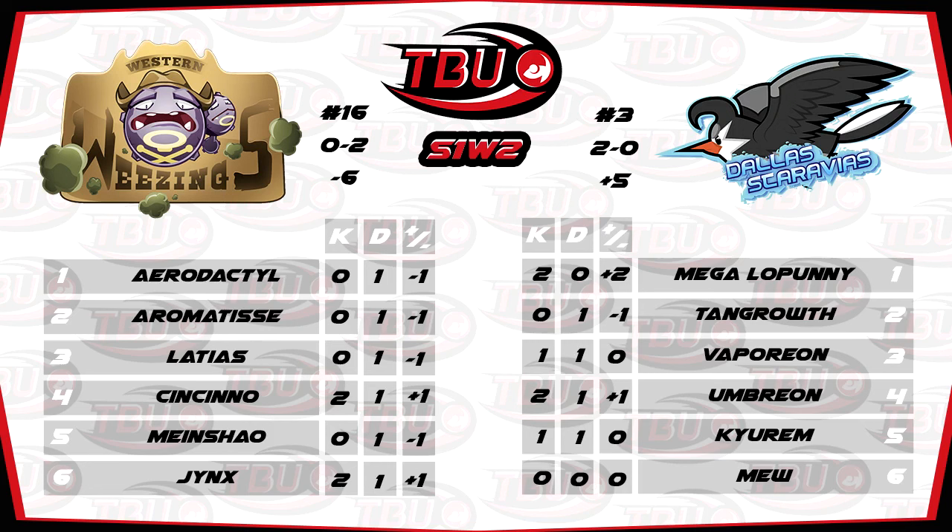Trip was running a Mono Ice Beam Icicle Plate set with max Special Attack, which was a shame, because Mianshaw could have put in a decent amount of work. What was also a shame was the Cinccino — Jedi did get a sort of misgen going on there. It was supposed to be Skill Link Cinccino but it was actually Technician, which was unfortunate for him. It did still manage to get itself a KO though.